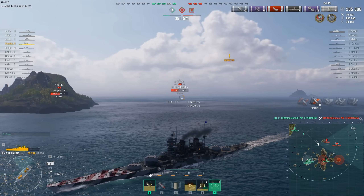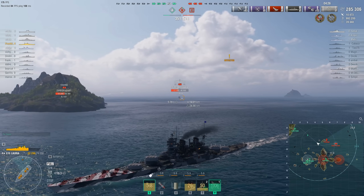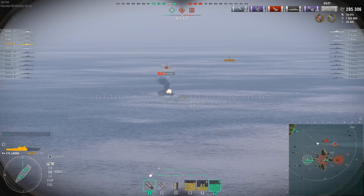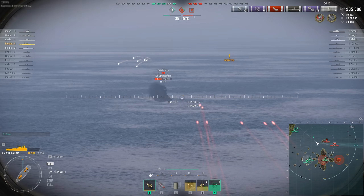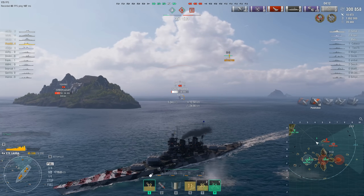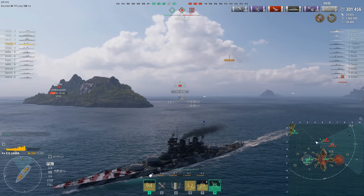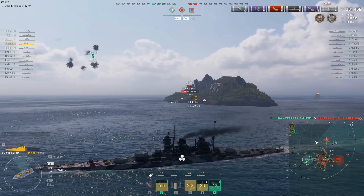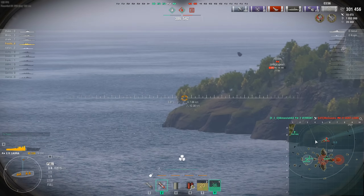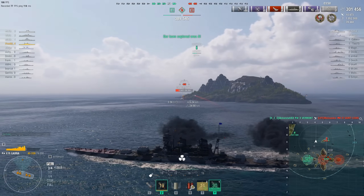Frostbite continues putting shots into the San Luis — at 285,000, then 301,000 damage. The Vermont seals the deal and takes the San Luis kill. It looks like the Yoshino has finally figured out where its W key is. Frostbite switches to armor piercing for the broadside Yoshino at near-point-blank range — but the result is bafflingly disappointing.